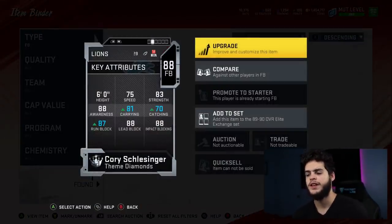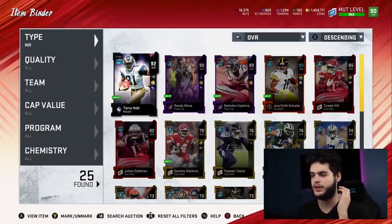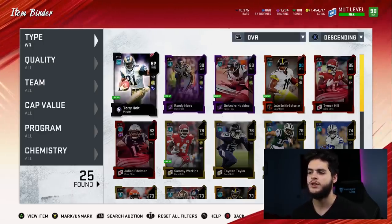I want Christian Okoye really bad, but he is free right now so I don't really want to touch him just yet. If Okoye comes down in price I will be picking him up — he'd be really awesome on runs, in the kick return game, for blocks, and when they squib kick it. At wide receiver we got Torry Holt, Randy Moss, DeAndre Hopkins, JuJu Smith-Schuster, and Tyreek Kill.